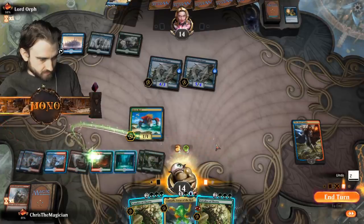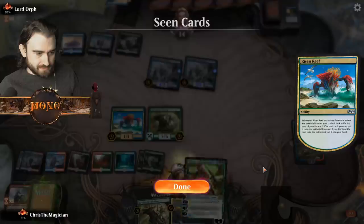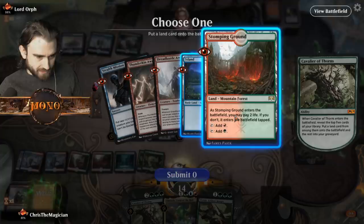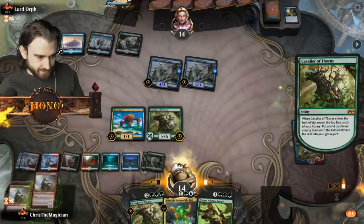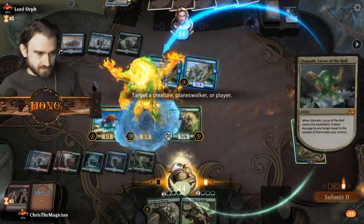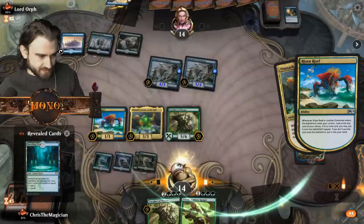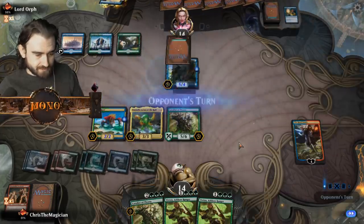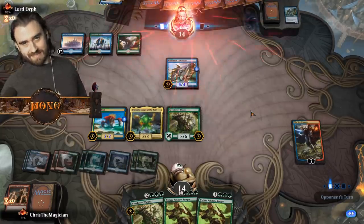Boom boom boom! I'm gonna steal Omnath locally. Vivian - that's pretty sweet! So we put this down, or we could just take the island. Yes, take the island, then put down the Omnath. Kill this guy, take that action - yes! Tap the counter on you. And that's pretty good, Lord Orphan is in trouble now.